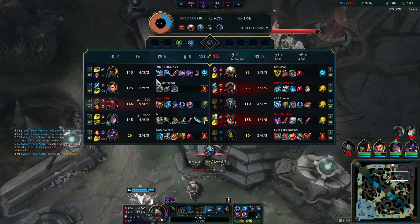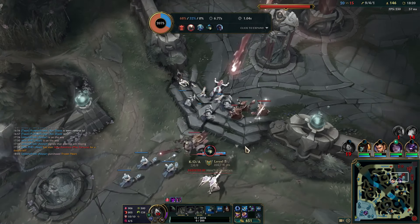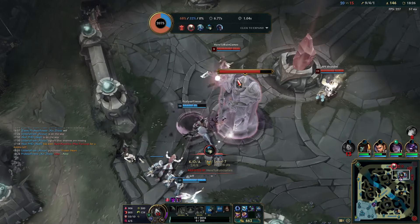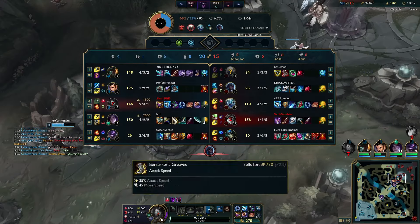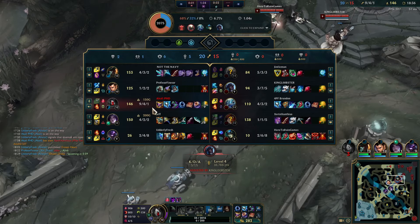Less than ideal — because I really think we could have probably pentakilled them. It's just one of those quirky little mechanics that Riot has by not coding correctly. Or maybe I'm just trolling — who knows? So far so good on this game: nine, four, and one, up some CS.